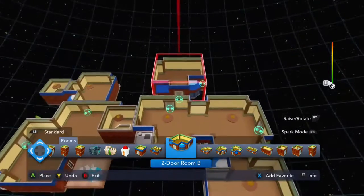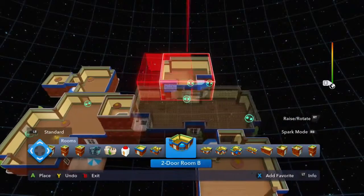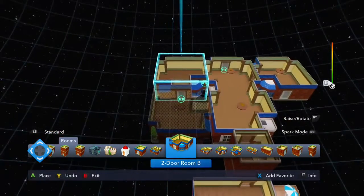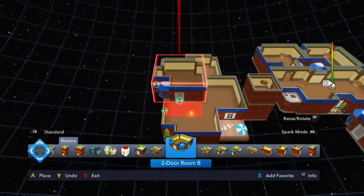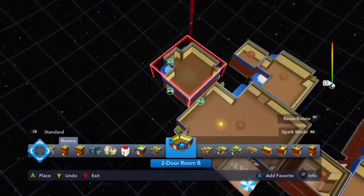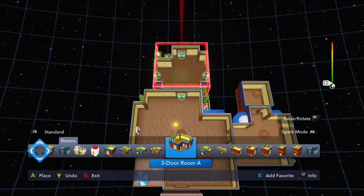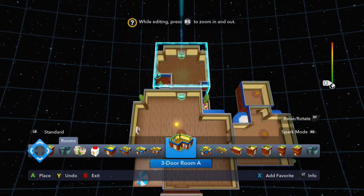So my room is going to be this, and I'm going to add on to it this way. I'm just going to spin it around so it looks the same — that way it'll be like a Jack and Jill kind of bedroom, but there's no bathroom in the middle. It'll just be two rooms connected. So now I really want to make a command center — like my own version of SHIELD — a secret hideout in the house.